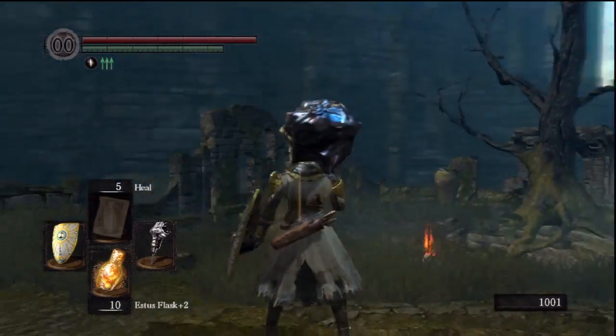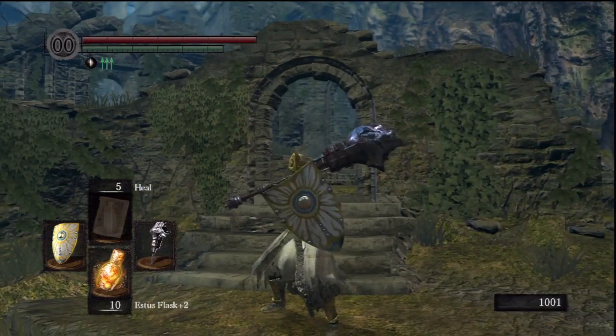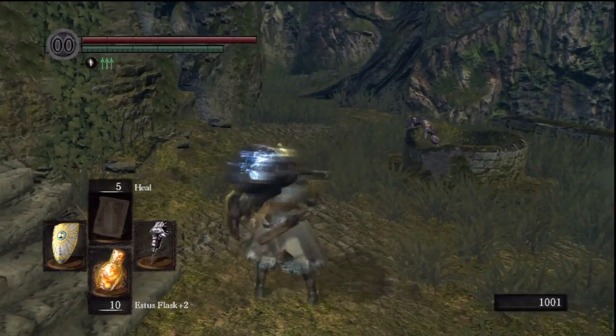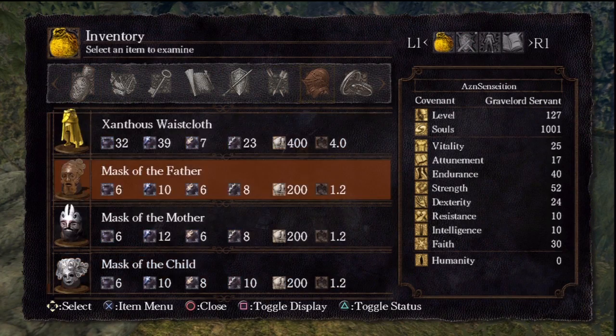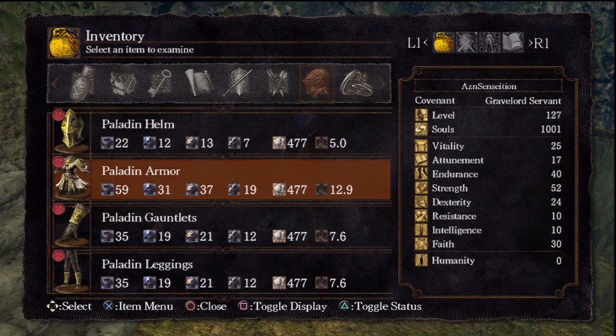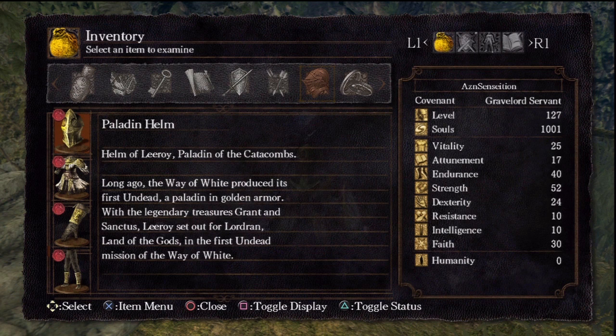It is named after Leroy Jenkins from World of Warcraft. It's pretty cool. I like the way it looks. It's all holy and stuff. This is the weapon Grant that you get. Here's the Paladin armor. It's not a bad set in terms of stats and stuff.